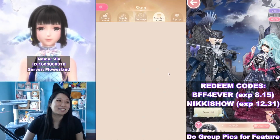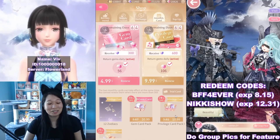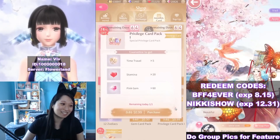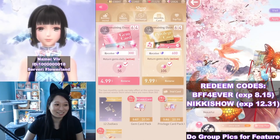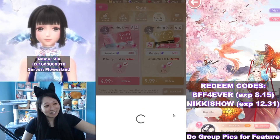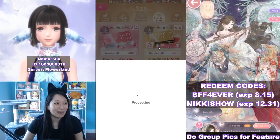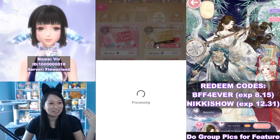I'm gonna buy the cheapest thing possible here to hit V15. I'm gonna buy this $0.99 pack privilege card. There's nothing for $0.11 so this is the cheapest. One tap buy and come on, let's go!